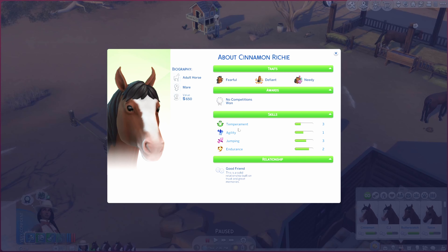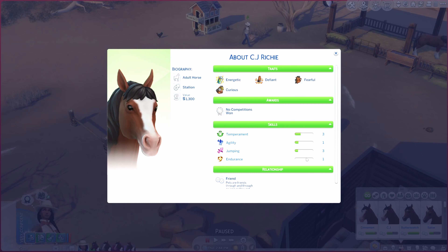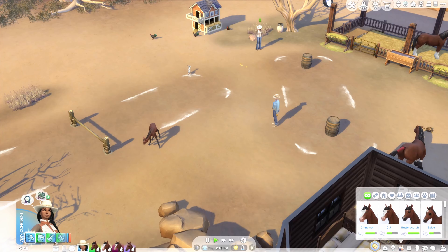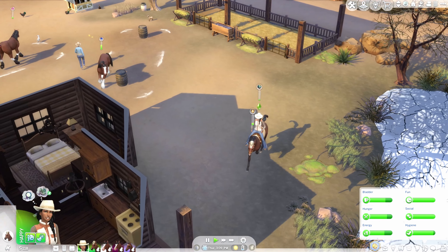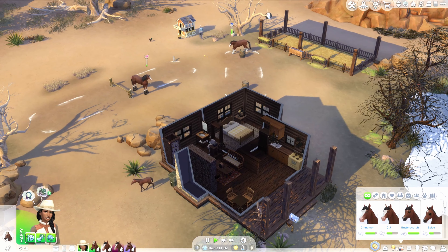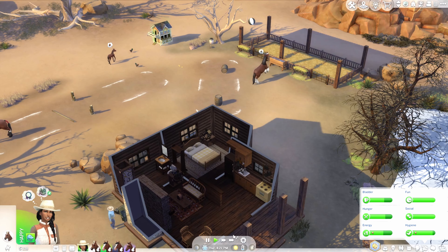We check all the horse profiles to see who needs what. Cinnamon is lowest in agility, so we have her practice barrel racing. CJ goes to do jumping. We take Butterscotch for an intense ride to train him. The plan is to have all horses doing something productive. Then — Cinnamon is expecting again already! That was so fast. We're also going to throw a birthday party for Kaya since we can't stop her from aging.